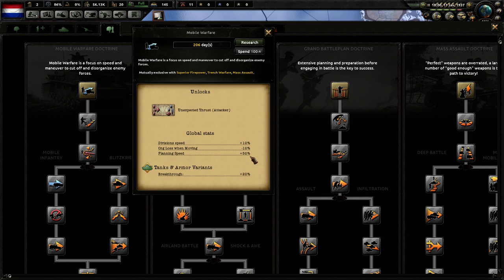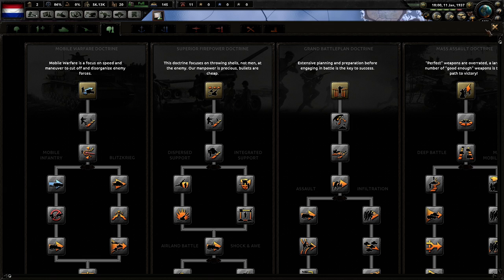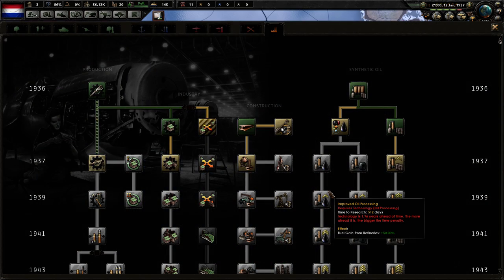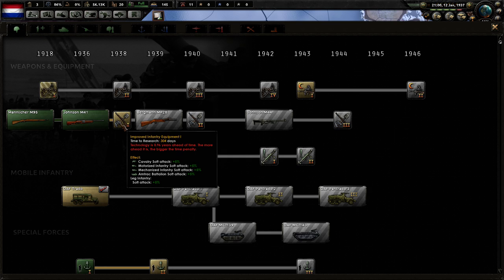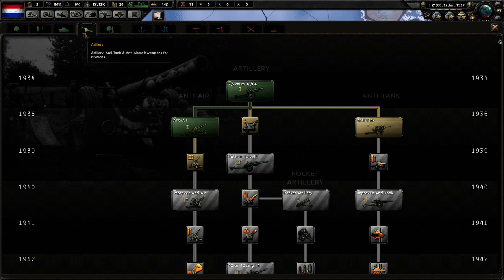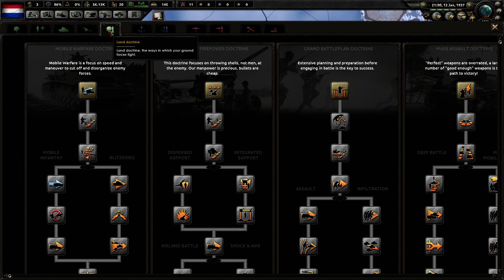Organization loss when moving: negative 10% for everyone. Division speed: plus 10% for everyone. Planning speed: plus 50%. Those are all excellent things. That's the way I play — fast and loose. That's a little too expensive. We can go anti-tank or I could just get anti-tank from the Dutch East Indies via license production. I think I'm going to try to do that this time.